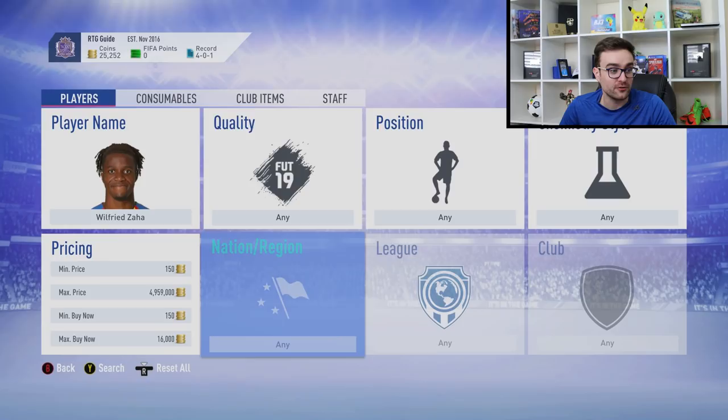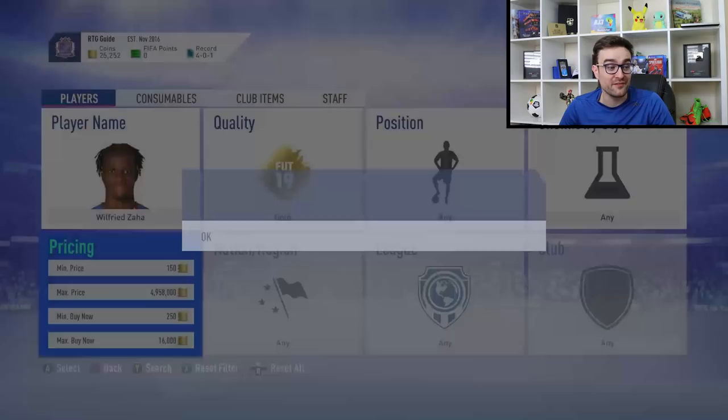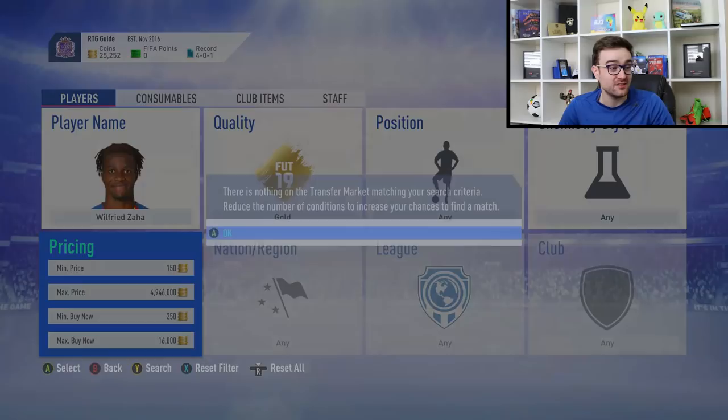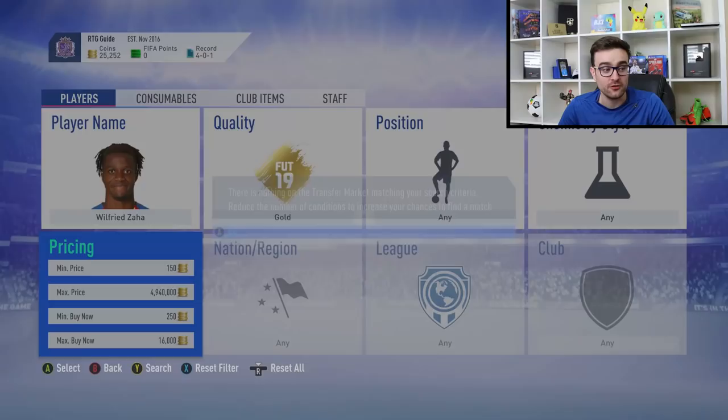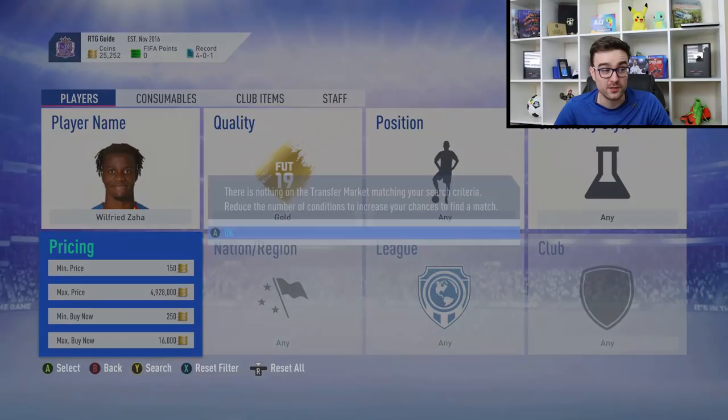It's very, very simple — you just need to make sure it's a unique search every single time. Even better, put specific parameters like a minimum buy now price above 150 just to make your search different from other snipers who might be caching the same query. That way you won't be picking up someone else's old cached results. Other than that, it's literally the most simple way to make coins and just takes a little bit of time and market knowledge.